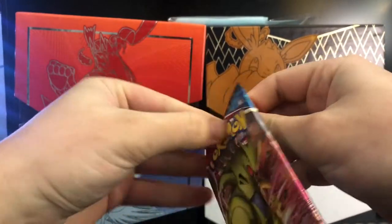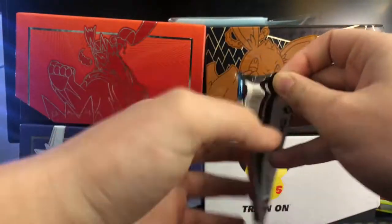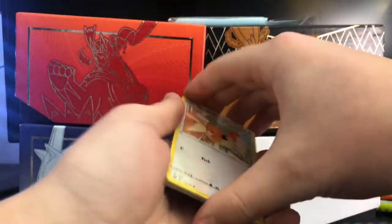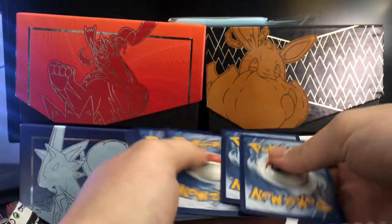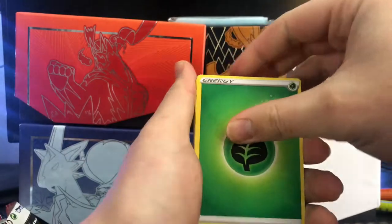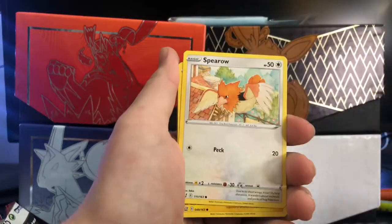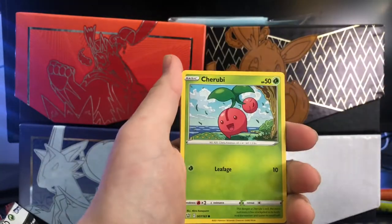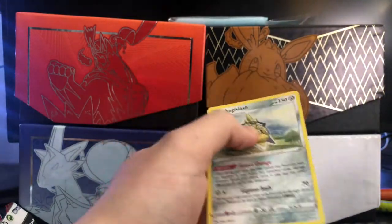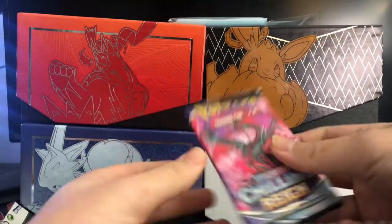First is Battle Styles — maybe a nice pull. Oh my god, Copperajah VMAX! Really struggling here though. Let's get the code card out. One, two, three, four. Grass energy, Camping Gear, Sudowoodo, Sparrow... Bell Sprout. The regular rare — that's all right, it's only Battle Styles. On to Chilling Rain.